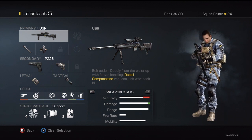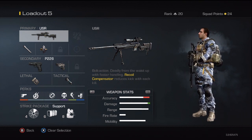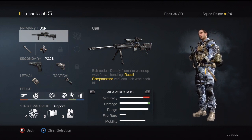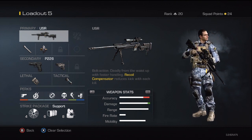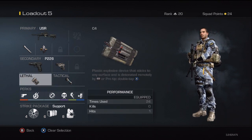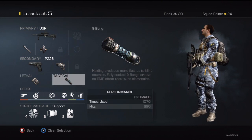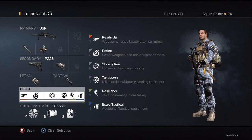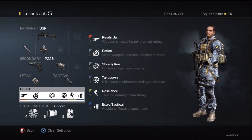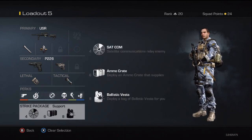Next I've got the USR with Chrome Line and Armor Piercing, akimbo secondary. For lethal I've got C4 — I love going for C4 shots, they look great. Nine-bang for the extra cancel as well. Perks on this one are Ready Up, Reflex, Steady Aim, Takedown, Resilience, and Extra Tactical — just playing around with different perk combinations.